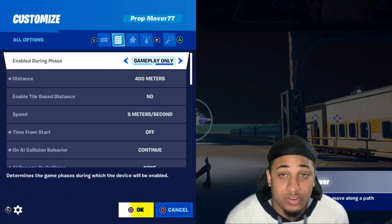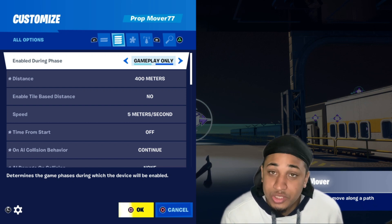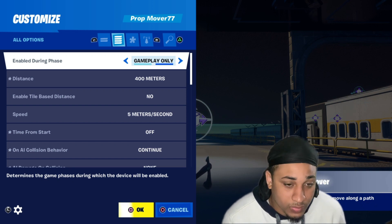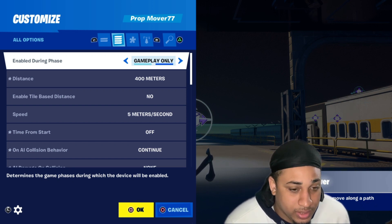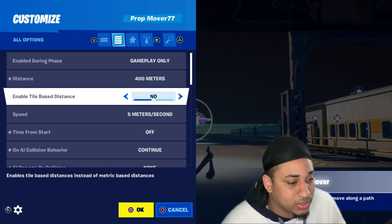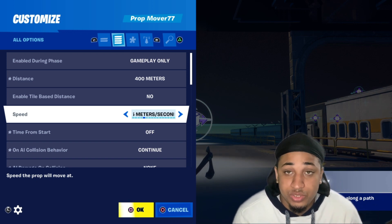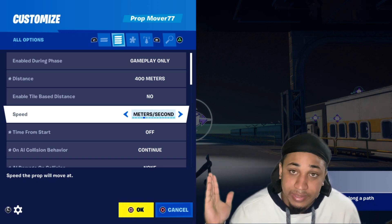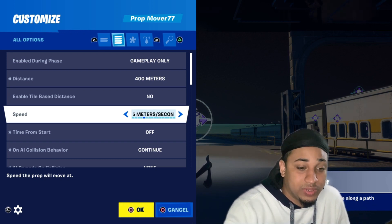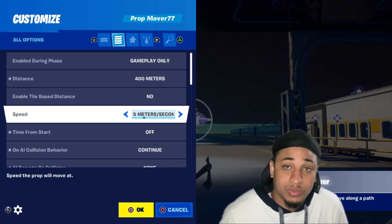This is very, very important that you follow this or you will run into a lot of problems, trust me. So: gameplay only. 400 meters is the distance you want to run. This is the speed — I don't know what speed you all will want it to run at, but you saw my demonstration at the beginning. If that speed is good enough for you, that is 5 meters per second. You can experiment with however much you want.